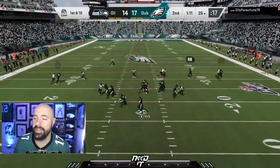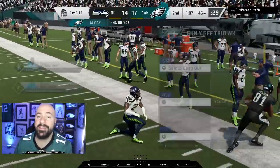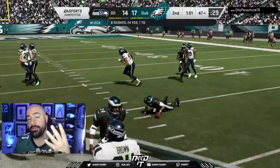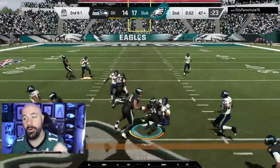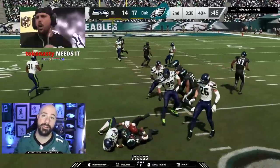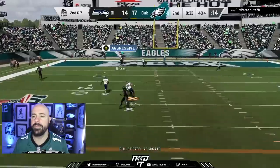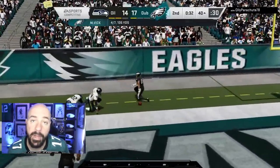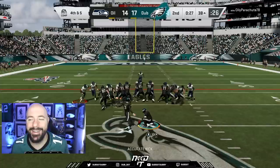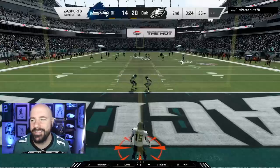We have a minute left to do some damage here in the first half — you got to take advantage of that. We're going to hit this out route — boom — Calvin Johnson. I have the new upgraded TO, so when I'm in trey wide flex I use TO, Julio, Calvin, and Moss. I don't think you could put four better receivers in the history of the NFL on the field. I still got to put Jerry Rice up there, but making a team today — I don't know if I'd take Jerry Rice over any of those four.